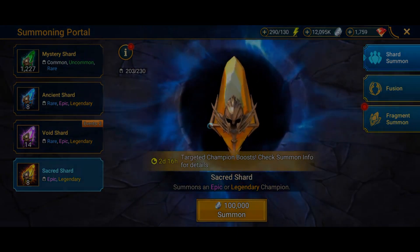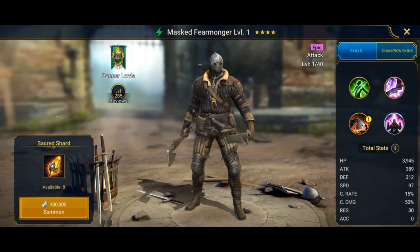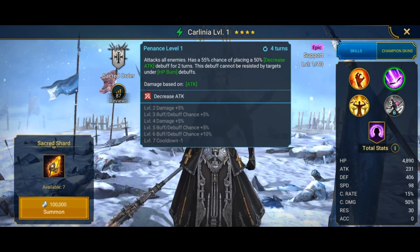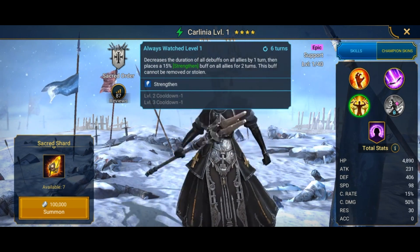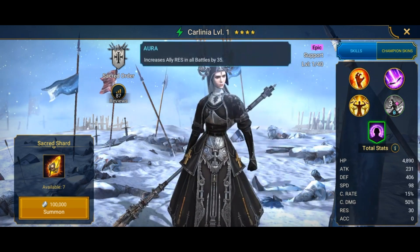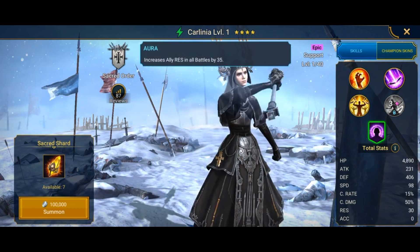I need Underpriestess Brogni — Masked Fearmonger pulled. He got a buff to his damage but he's still not that great — okay for Faction Wars and beginner to mid game content. Candlehead Carlinia — she has an HP burn on the A1, decrease attack on all enemies that can't be resisted against targets under HP burn, and decreases duration of all debuffs on all allies. Pretty good champion actually, though I'd have preferred increased accuracy over 35 resistance on her passive.